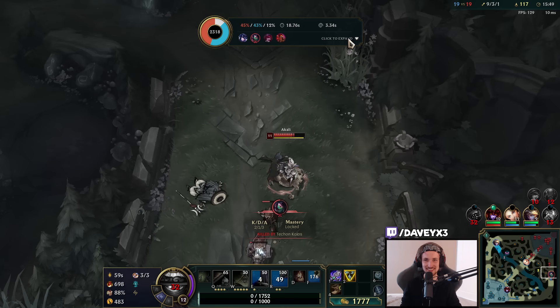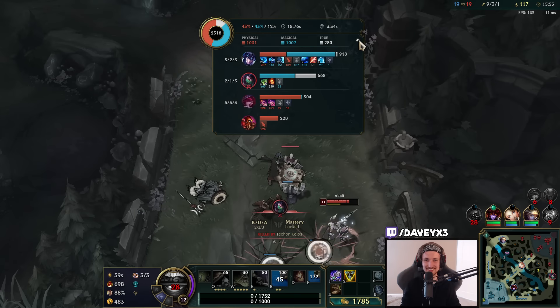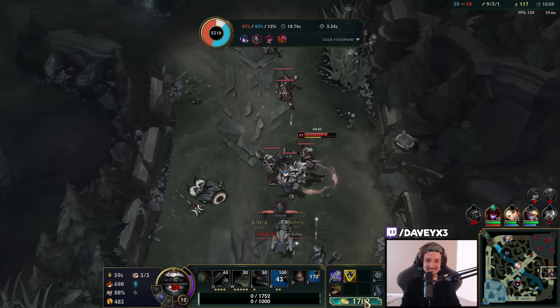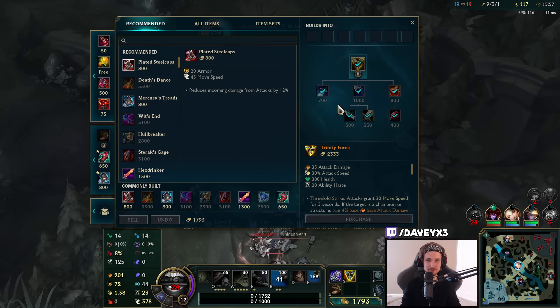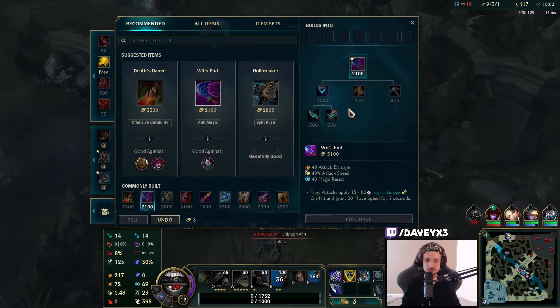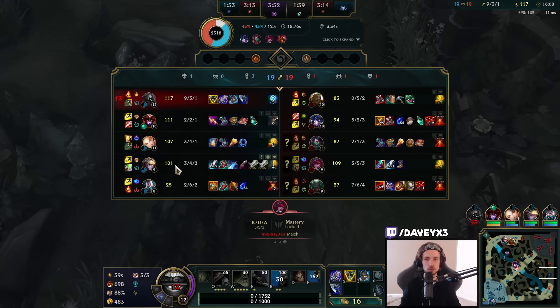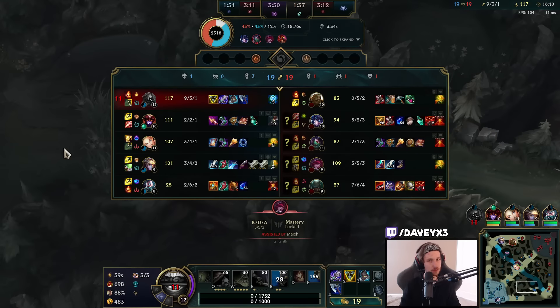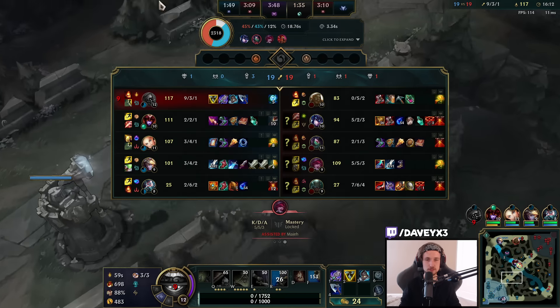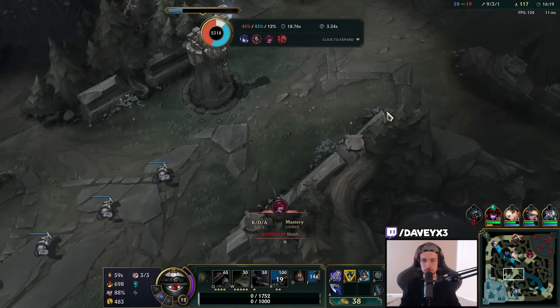I actually got wrecked — I thought I was going to kill them both, but Sejuani has way more damage than I expected. No problem — I'll go Mercs. Problem solved. And I'll also go for a Wit's End for even more attack speed. I think if I get Wit's End I'm probably unkillable because only Sejuani and Akali can kill me — not even Pyke can kill me even though he's super fed.